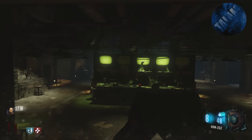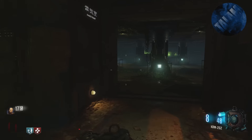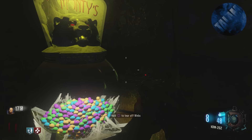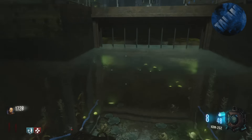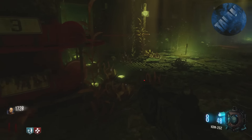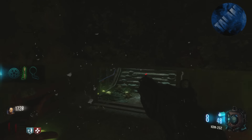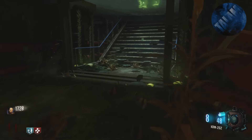After you have turned the power on, you have to head back into where the power switch is. If you guys don't know where that is or are just a bit lost, I'll have myself walking over there. You're going to have to go underwater to where you unblock the thing that was clogging the power switch. And you'll find a part somewhere down there — you can see where I found it in the gameplay, but it could be anywhere down there, so just look around.